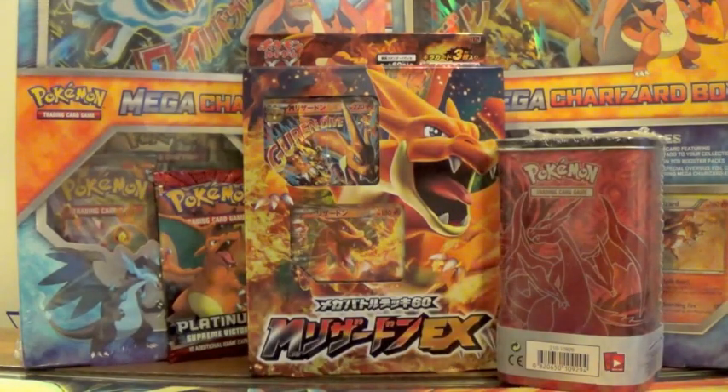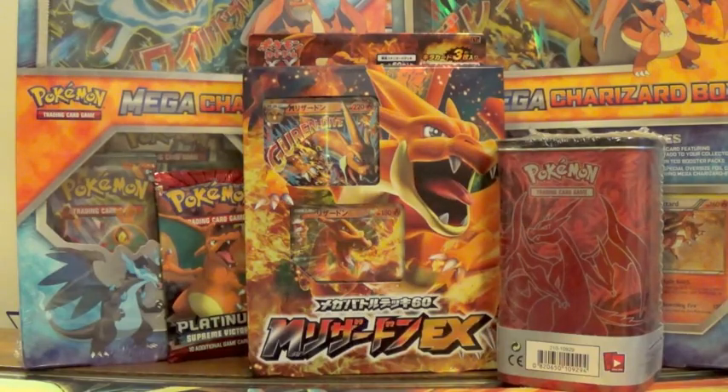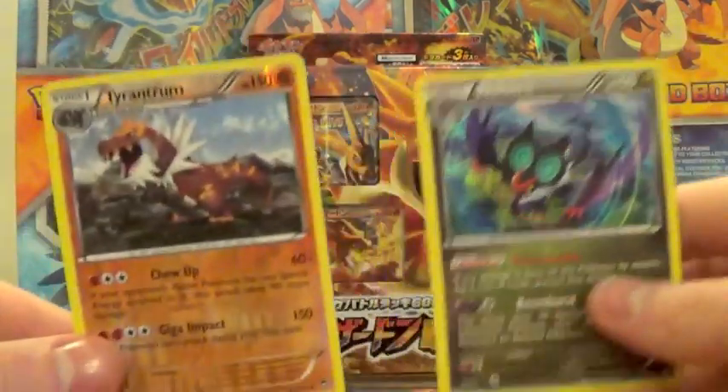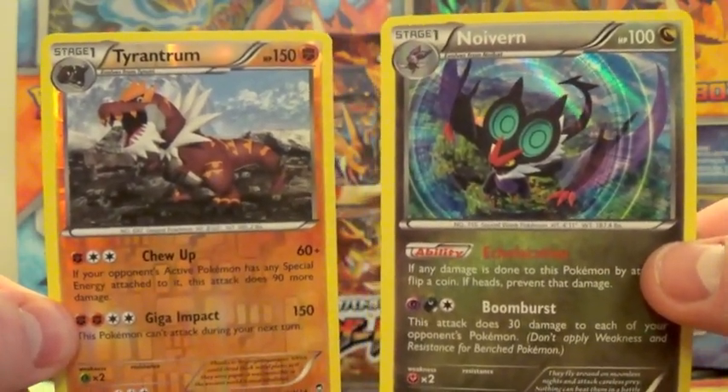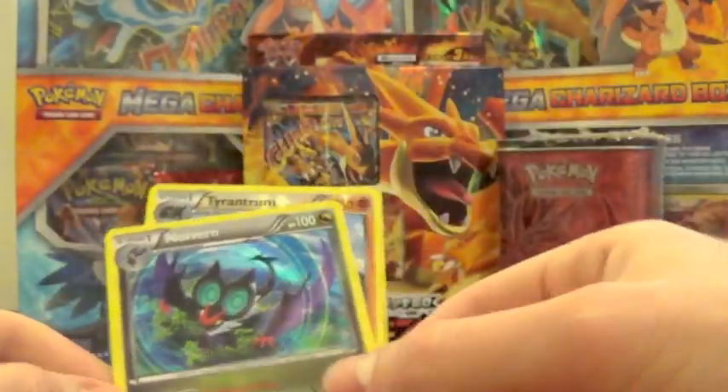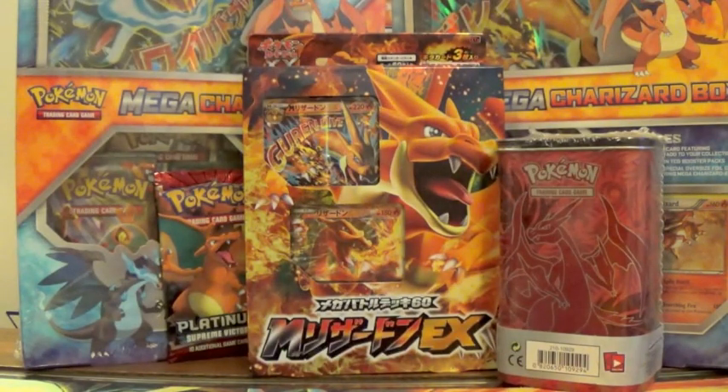At least we pulled a holo guys, and we've got a lot more Charizard stuff to open — it's not a bummer. So this is the cool stuff we got out of that tin: Noivern holo and a Tyrantrum reverse holo rare. Thank you so much for watching, I hope you guys enjoyed it. For the next one, what do you want me to open? Japanese box, another tin, maybe one of the big boxes? Let me know!